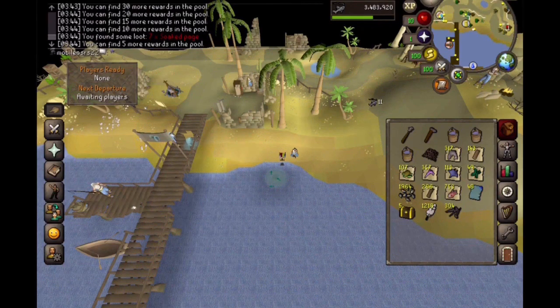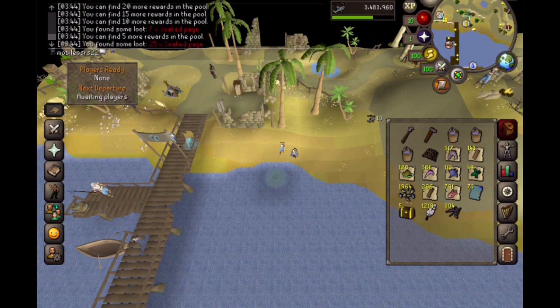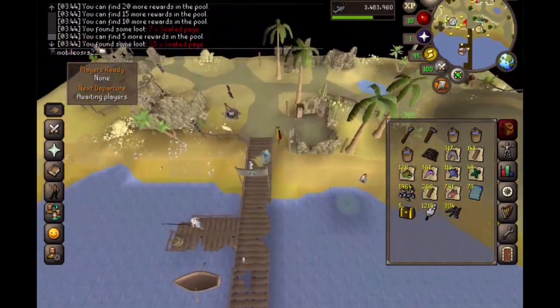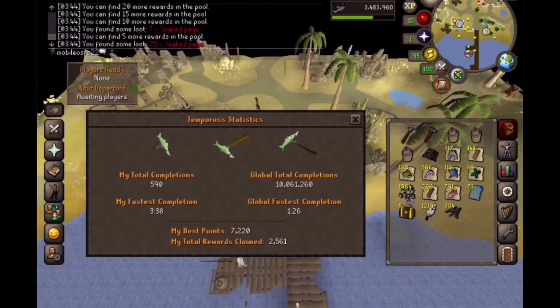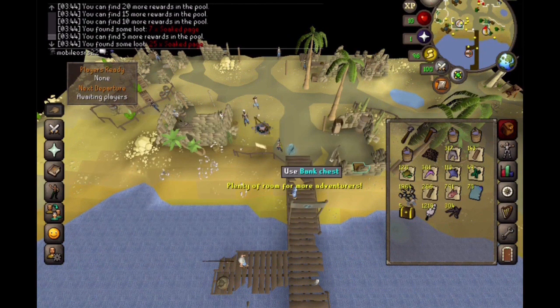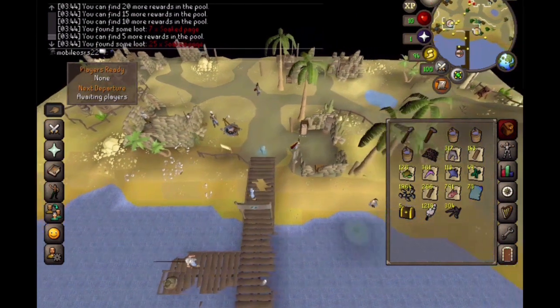Down to the last five. I don't think we're gonna get it again - we're gonna have to wait and get some more permits. Yep, we didn't get it. Let's see how many total pulls we've done. 2,561, so we're not even close to halfway on drop rate.